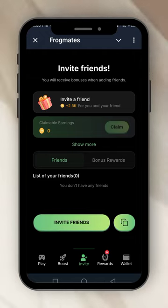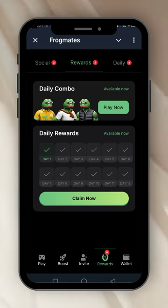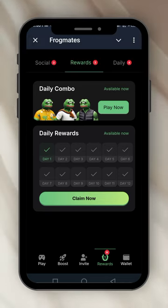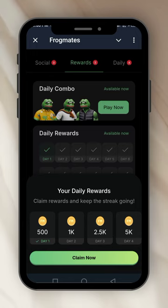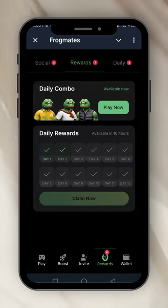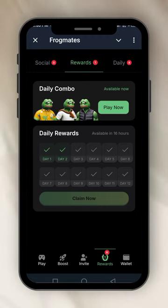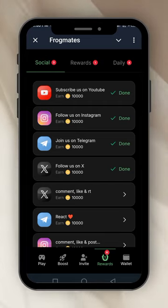The rewards section is where you do your tasks. The rewards available now — just because I came in today — I'll claim 500. That's the daily bonus claimed. Then you have the socials up there — those are the tasks I'm supposed to do. I've done all these ones. Let me do the X comment — like and retweet.